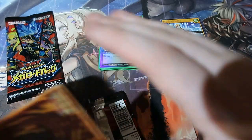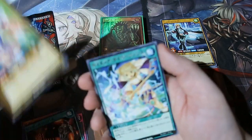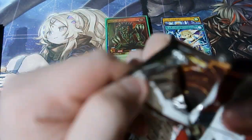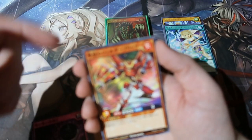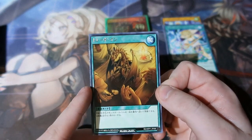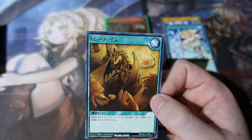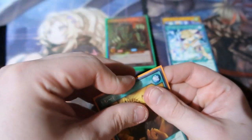Can we get another big hitter? Got some sort of invisible man — that's cute. Just a rare. Final pack of destiny! Let's see — three ultras so far. Could potentially get another super rare, or it could be a dud. Oh, that's a normal rare — Trading! That is freaking cool. Let's go ahead and sleeve that right up.